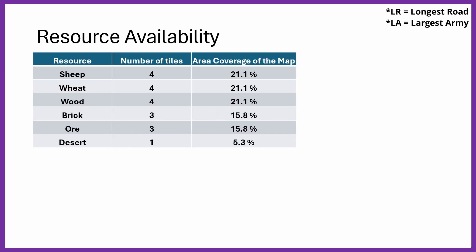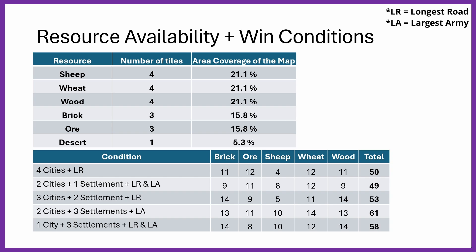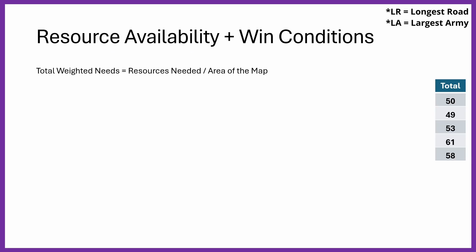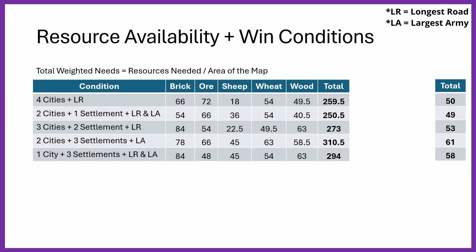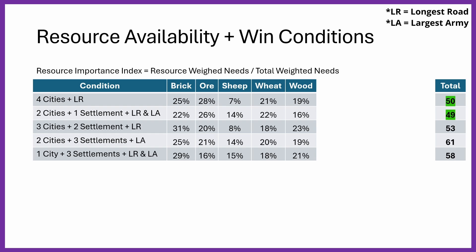It's important not only to look at how many of each resource is required, but how often those resources come up on average. Since the board is not made even, there is a tendency for more wheat, wood, and sheep. By combining resource availability with the win conditions, we can see how often each win condition is likely to be fulfilled based on average output. To do this, you calculate the total weighted needs: the resources needed per win condition divided by the area of the map that resource covers. This gives a table of totals, and you can then derive the resource importance index by dividing the weighted need by the total column. This gives a percentage for each resource showing how common and how useful it is for that specific build. For example, for win condition 1 (4 cities and Longest Road), 25% of all resources needed are brick and 28% are ore.